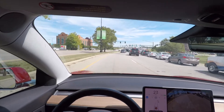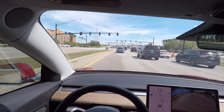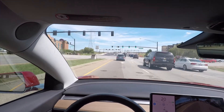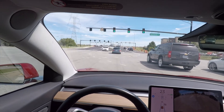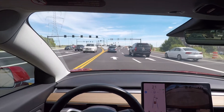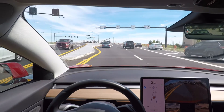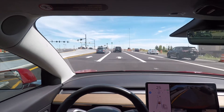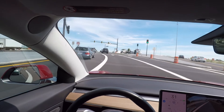All right, so we're going to try and do autopilot versus the DDI — the diverging diamond intersection. I'm just going to go straight and we'll see how this goes. As you can see, we're on autopilot. I'm just going to follow the straight line again. Autopilot's engaged.